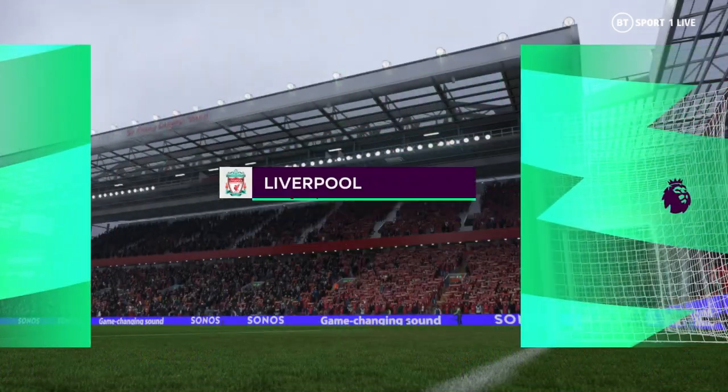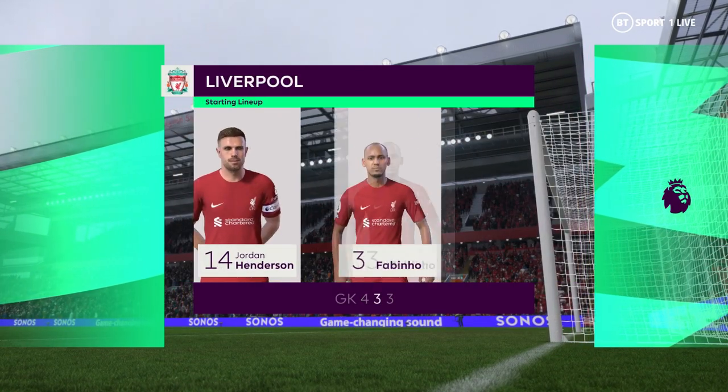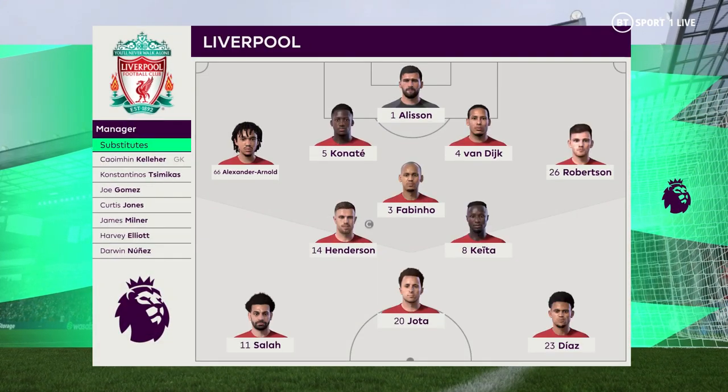Let's take a look at the Liverpool starting 11. Alisson begins in goal. Trent Alexander-Arnold starts with Andrew Robertson in the wide defensive areas. Naby Keita plays with Jordan Henderson in the centre of the pitch. And leading the line today is Diogo Jota.